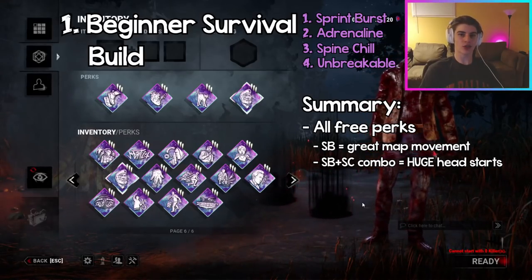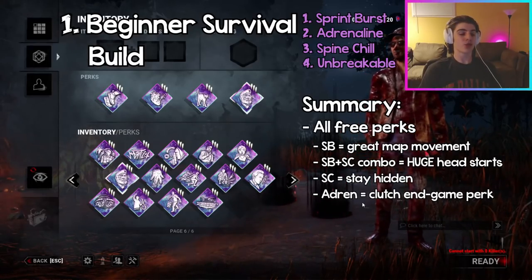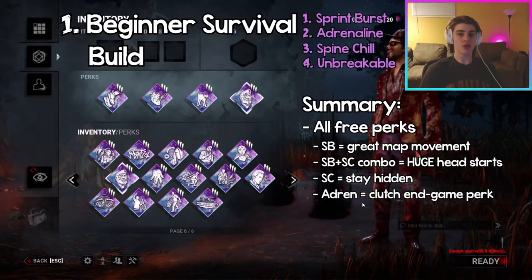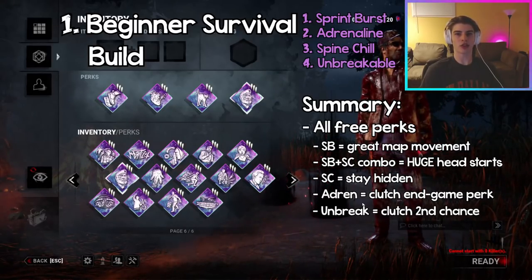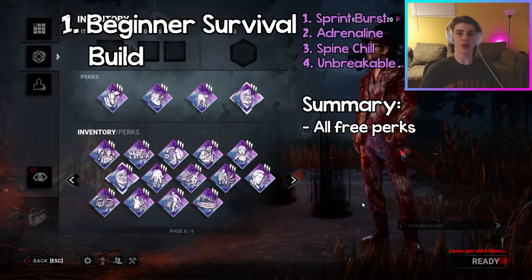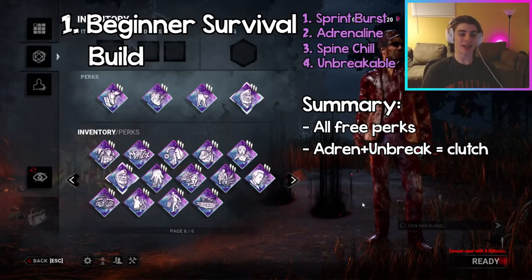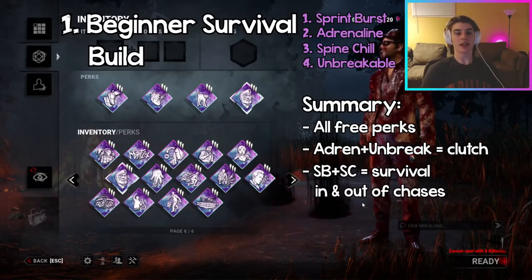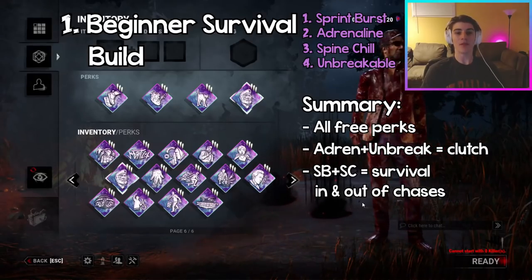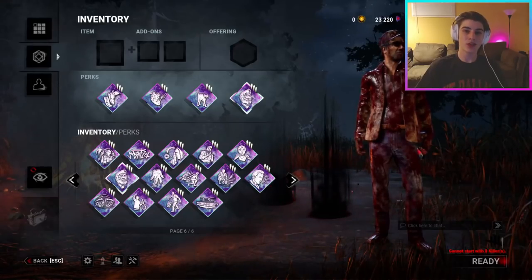These four perks work really well together in the Beginner Build because they are all free to unlock with no DLC needed. Sprint Burst combined with Spine Chill lets you get huge head starts from chases or stay away from the killer entirely. Adrenaline is a really clutch survival perk that can mean the difference between life and death if you reach end game. Unbreakable gives you and your squad a second chance if the killer is slugging. Overall this is a solid build inside chases, outside chases, and in really bad situations.